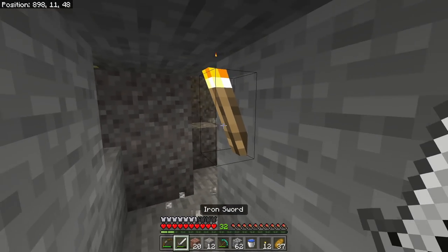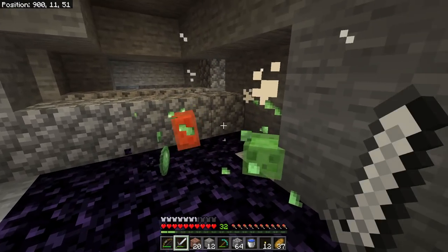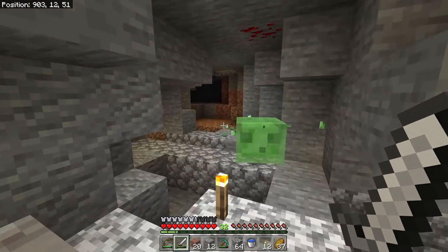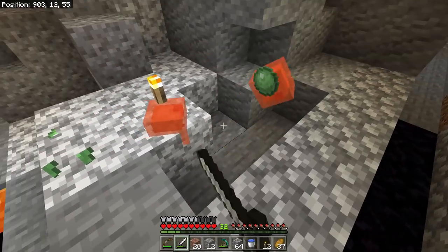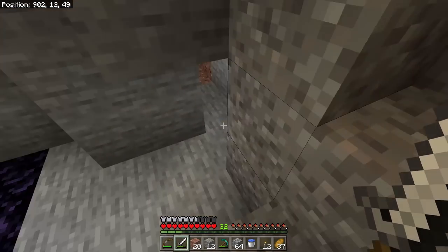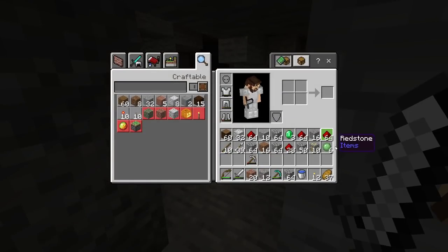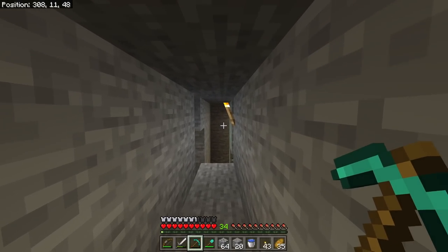We found a slime chunk! Slime chunks are areas where slimes can spawn from bedrock all the way up to about Y level 40. We get slime balls from them — we don't have an immediate use for them right now but we will in the future, so it's not a bad thing to grab them.